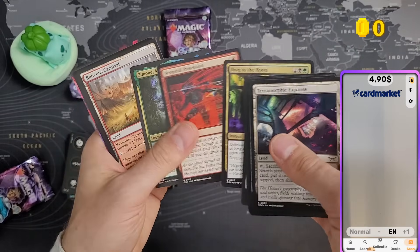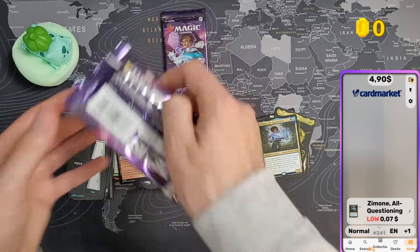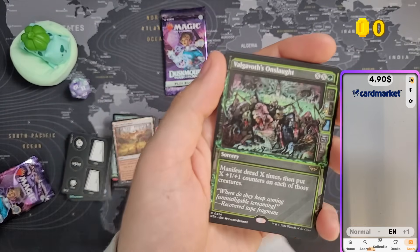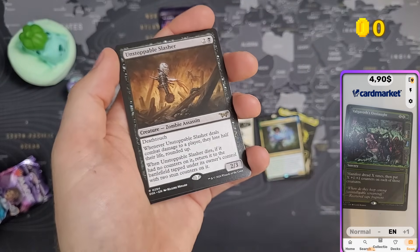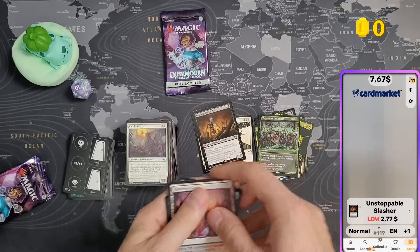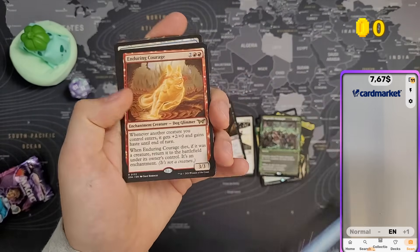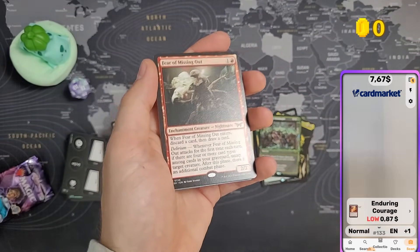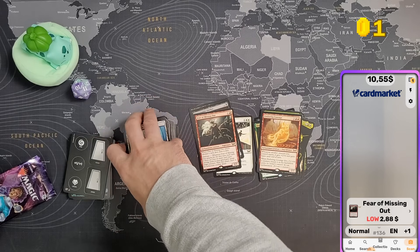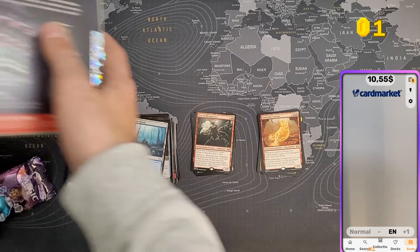Zimone, All-Questioning — seven cents. The price did drop already quite a bit; I'm recording this on Wednesday, September 25th. By the way, when this video is uploaded on Thursday it's giveaway day. Enduring Courage — 87 cents. Fear of Missing Out — two bucks 88, and that's the first coin! Pretty horrible result here — we paid 40 for the bundle and pulled about 10 bucks out of it.